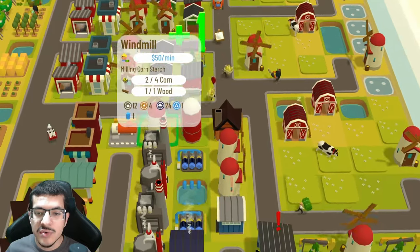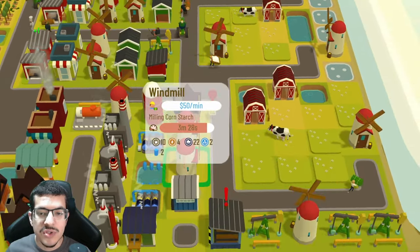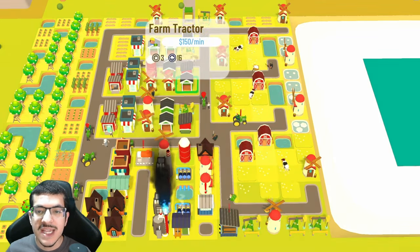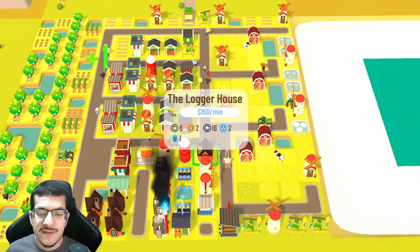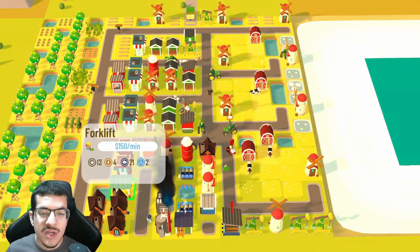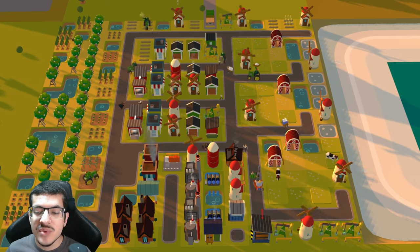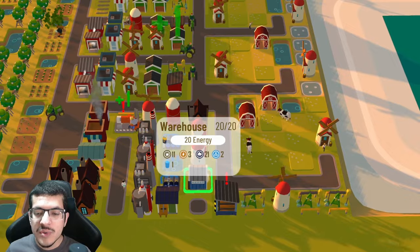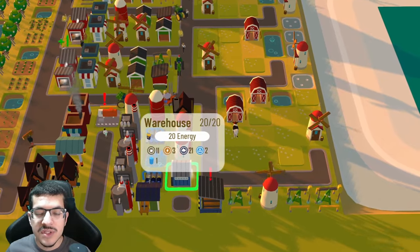For the workers, we have seven tractors scattered around the town, five loggers, two ATVs, and one forklift. For storage, we have two silos and four storehouses, which is plenty of storage for all the items, plus one warehouse just for holding energy.